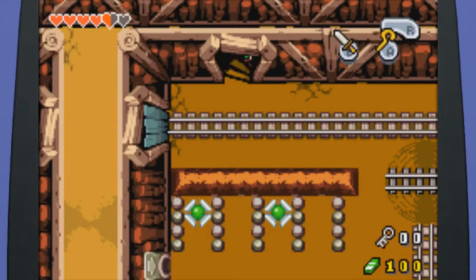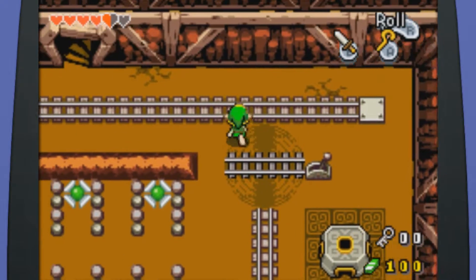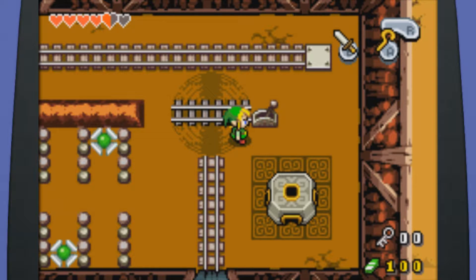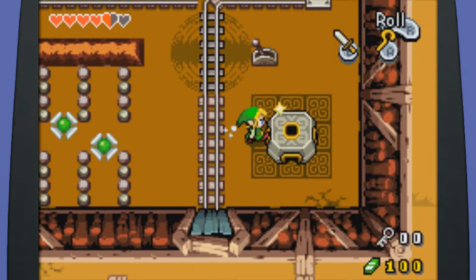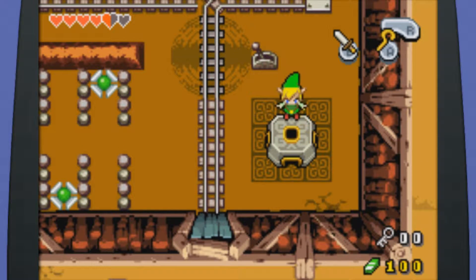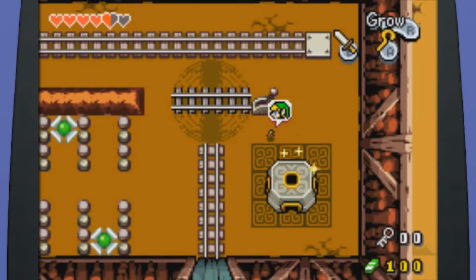And this should take us down to below the second floor. Basement floor two. Whatever. I think that's what it stands for. My mistake! Let's see how we want to do this. Okay, we do need to shrink. Can I cross the tracks while I'm small? No, I can't. Okay, there we go. That's what it is. So I shouldn't move the tracks at all. Good to know.